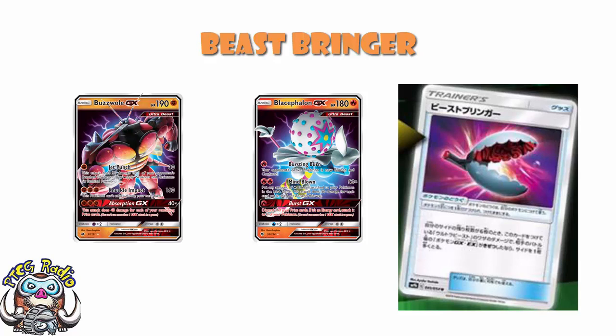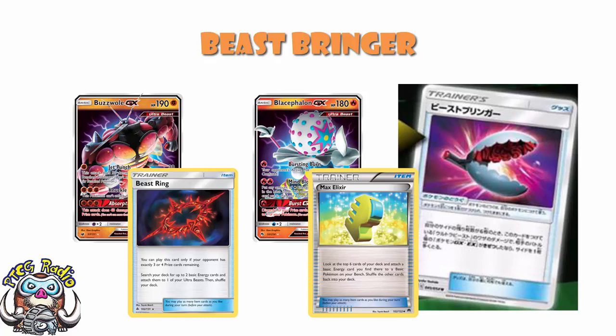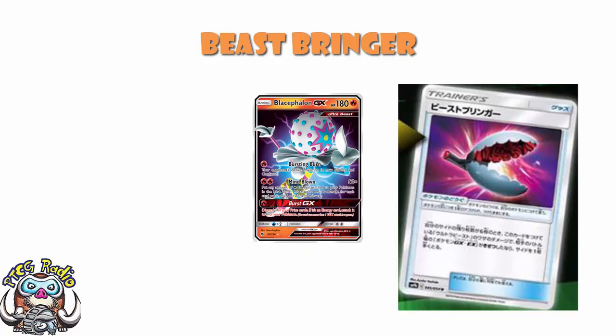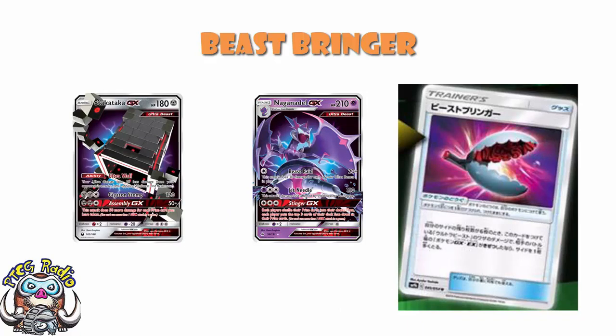Maybe if you head over into the Expanded format where it still has Max Elixir and you can have much more explosive early turns, this could be really nice. But as it stands at the moment, Blacephalon really does stand out to me as the best use for Beast Bringer.